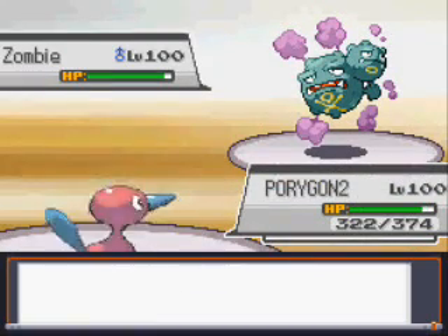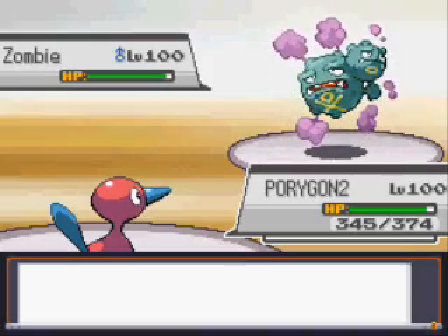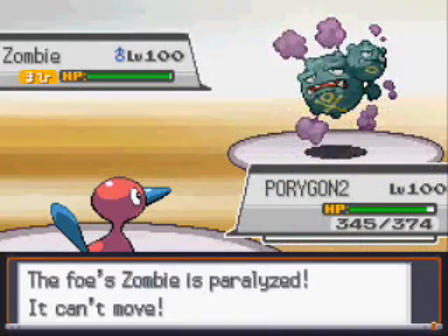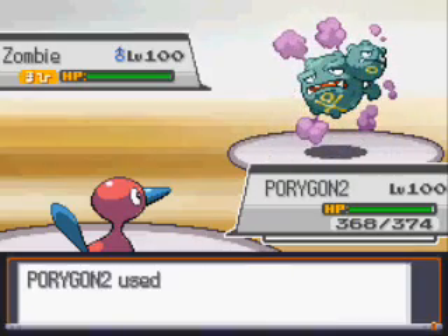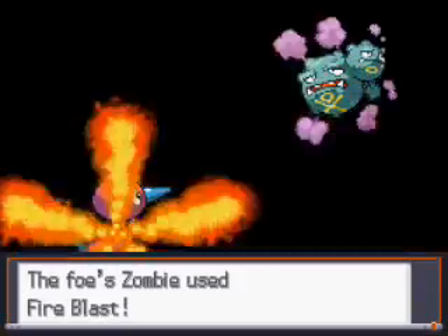I go out into Porygon 2. He goes for the Hidden Power, which doesn't do a whole lot — I don't even know what type it was, maybe Ice since that's super effective. I go for Thunder Wave on Wheezing to get some status on it. That makes it go slower, and it actually helped a lot because I got the Parahax the first turn. I'm going to Ice Beam because Wheezing doesn't have the best special defense, and that's pretty much my best way to attack it.